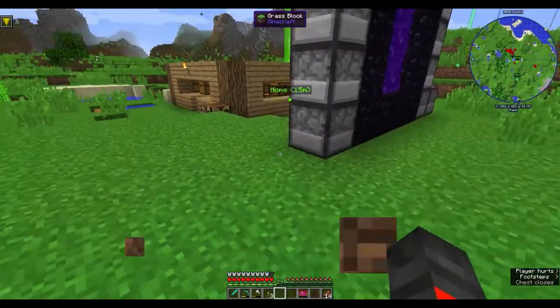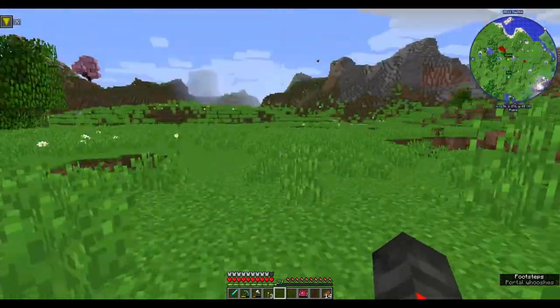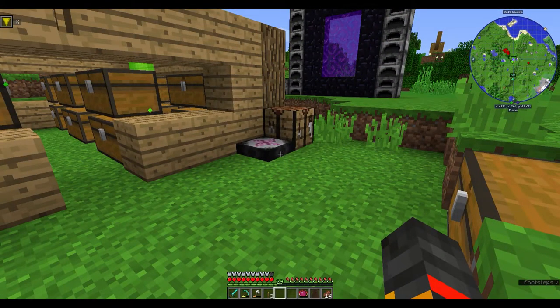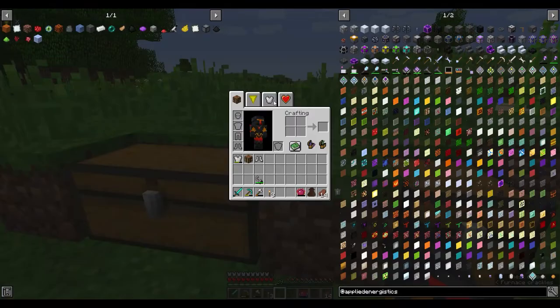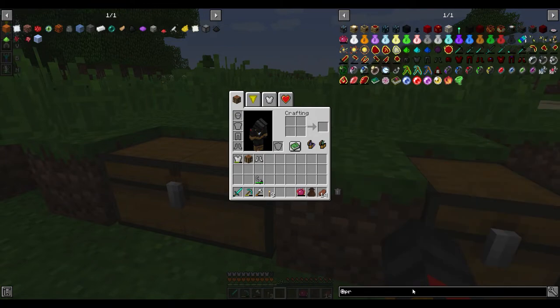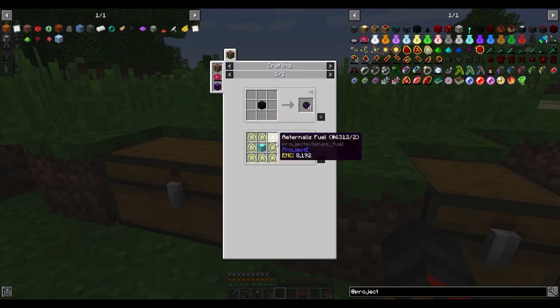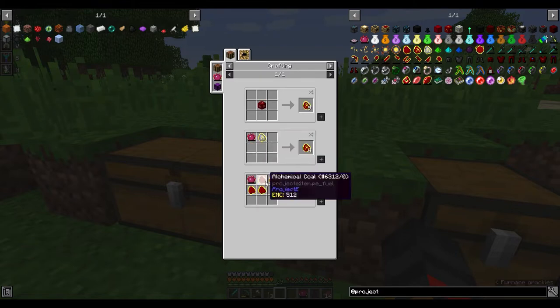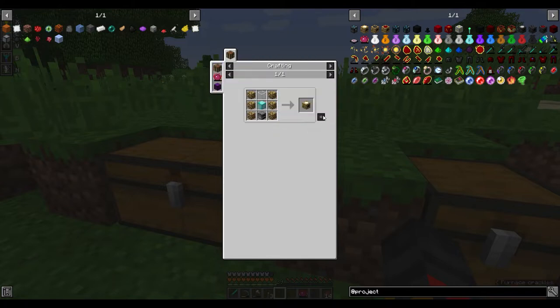Now I'm going to start clearing out a large area of land to display all the abilities and injections. Looking at Project E, there's a pretty good shovel made with dark matter. I could work on getting fuel for that, or I could make an Energy Collector first, which I'm probably going to do instead.